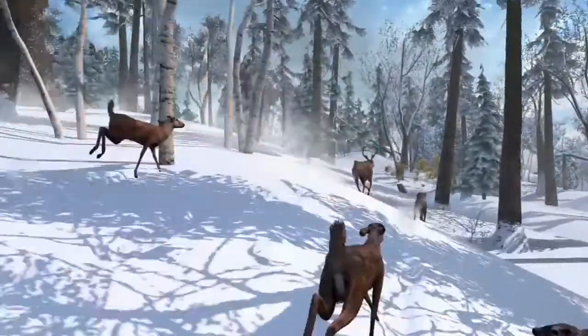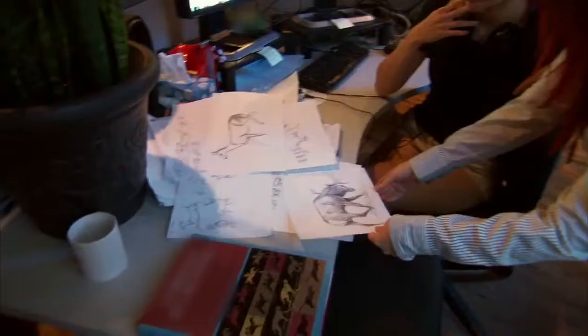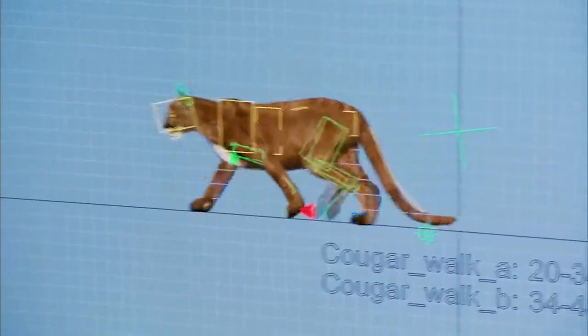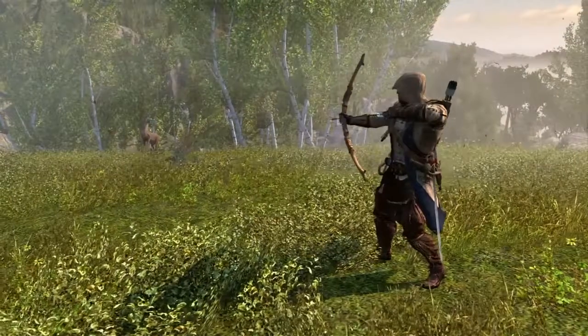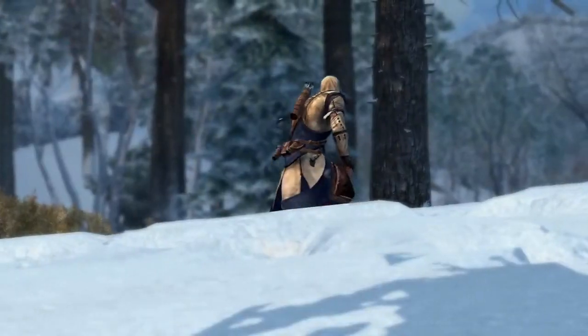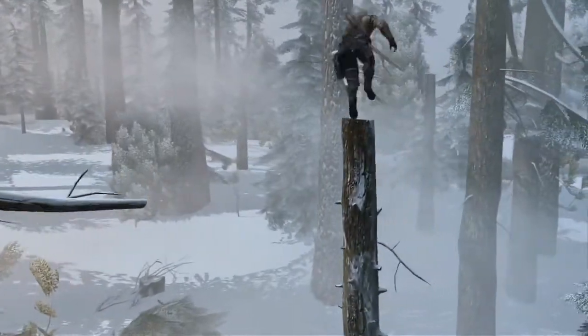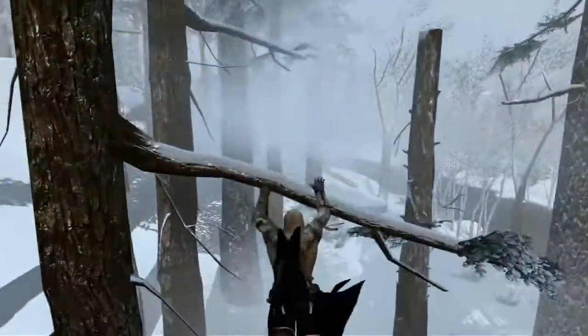Once we decided we were going to build the frontier, we realized we needed to populate that area, so animals became a very big deal. We have over two dozen different species of animals in the game, and there's an entire hunting loop you can engage in. One of the great new features is the new tree running — Connor being really fluid and able to navigate through the trees. The frontier is really our new playground.